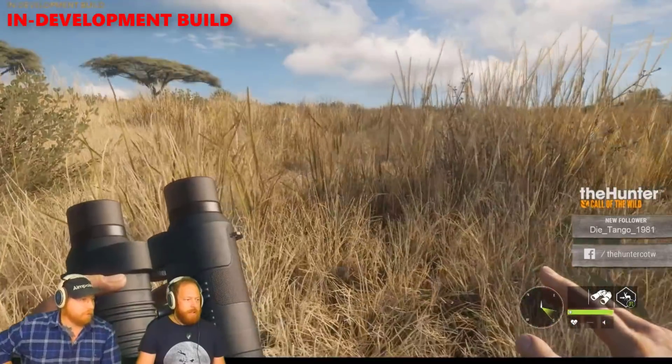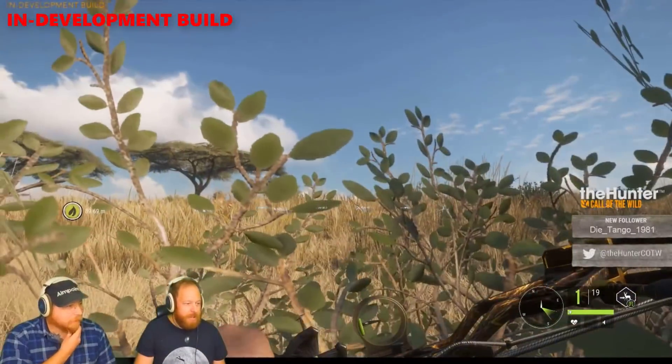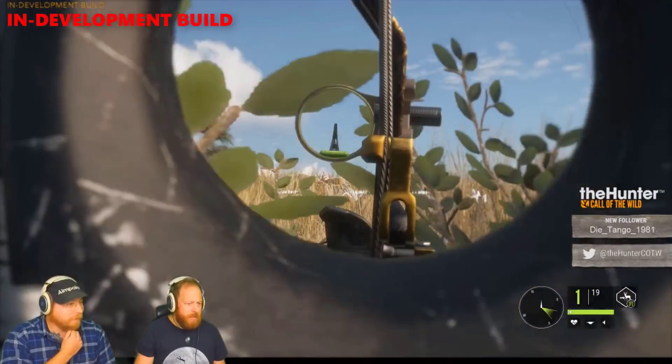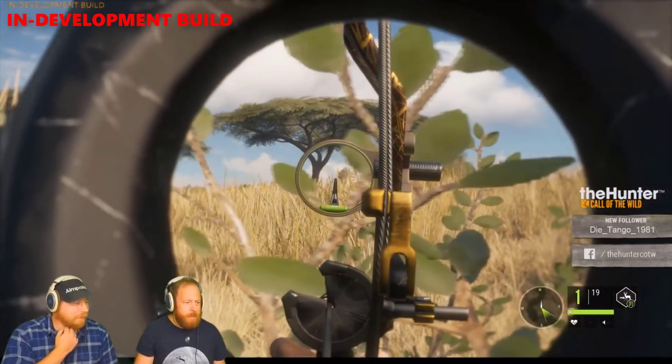But what else do we now know? What have they revealed about the Springbok? Well let's take a look at integrity. I think it's safe to say that the .243 will give full integrity and anything above will not. However, right here, TK approached with the compound bow and he had his 420 grain arrows equipped.